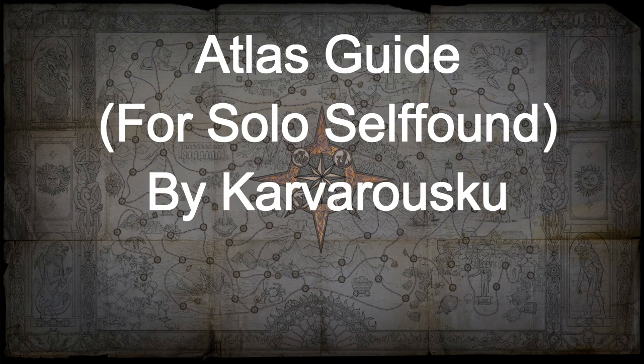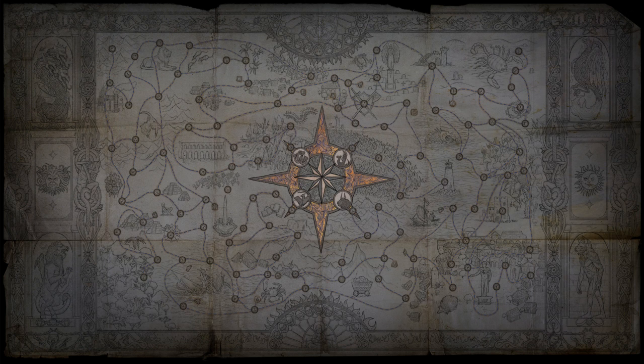This guide is to help people optimize their atlas in Solo Self Found, covering general atlas progression and how to set up a shaped atlas with minimal use of sextants to remove bad maps. There are useful links and a written version of this guide in the description. The core goal is to get to Excavation for the tier 6 Shaper Orb as soon as possible, while also getting a good bonus in your atlas and maximizing the chances of finding needed maps.